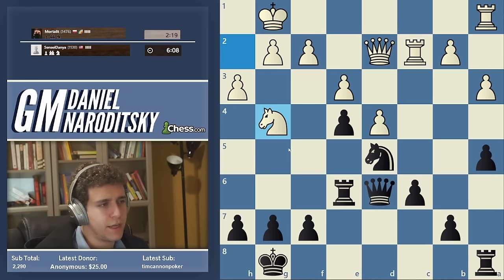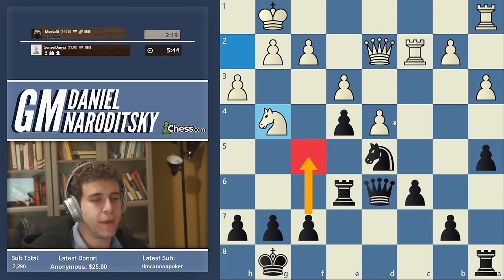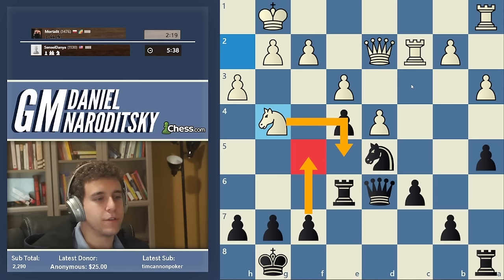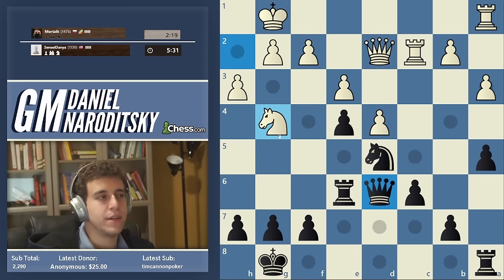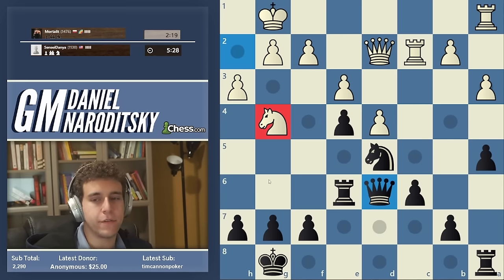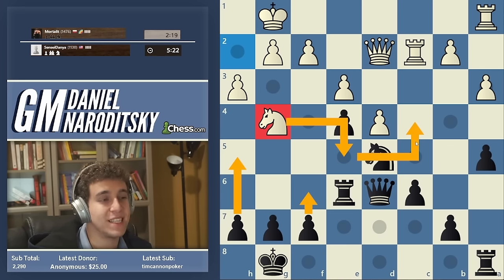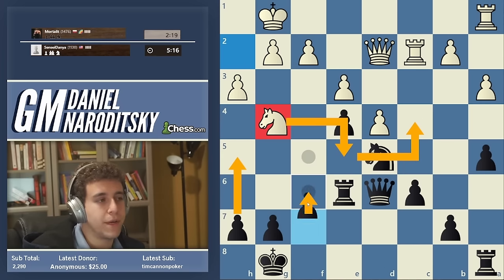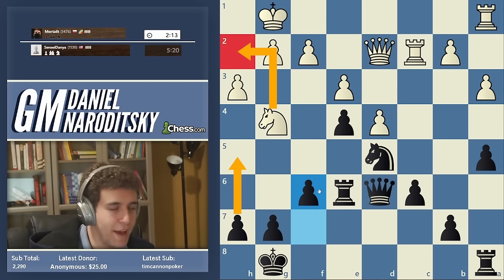Let me think about how to play this. f5 unfortunately does not force the knight back — a very common mistake: f5 allows Knight e5 and we do not want to give away a counter-outpost on e5. To push the knight backwards, we have to do it very carefully. If we go h5, we still allow Knight e5, and after f6 the knight reroutes to c4. So what we can do is play f6 first, then h5, pushing the knight back to h2, and then play f5 to open up the floodgates.